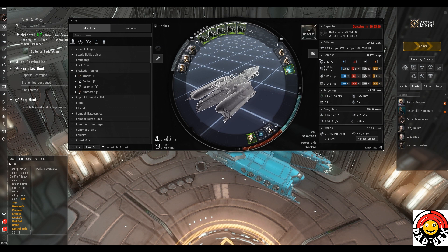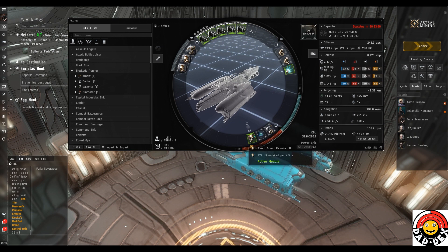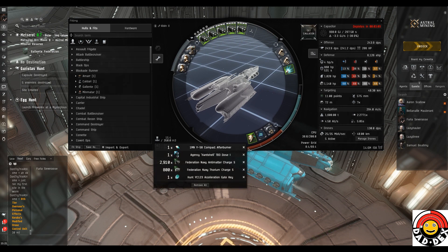In the bottom slots we've got one Drone Damage Amplifier II, one Damage Control II to help with resistances, and one Small Armor Repairer II. The Damage Control was the best one-slot solution for our resistances — it gives us 15% bonus to everything. It's thermal and kinetic that are the focus for running this site. A reactive armor hardener would give us better resistances in those, but it's an active module and quite expensive. In the rig slots we've got one Collision Accelerator to up the damage by 10 percent, and two Auxiliary Nano Pumps to increase our rep amount.